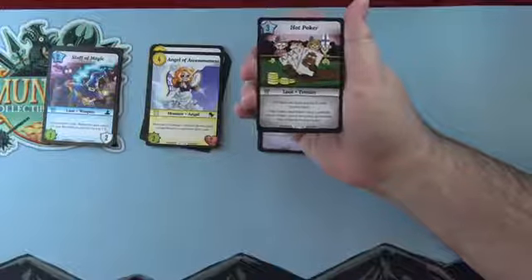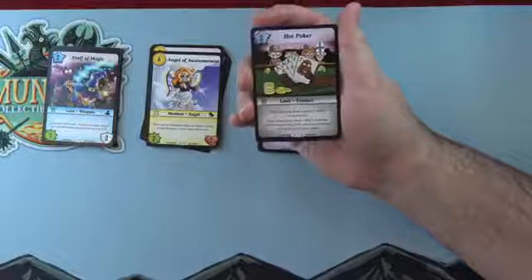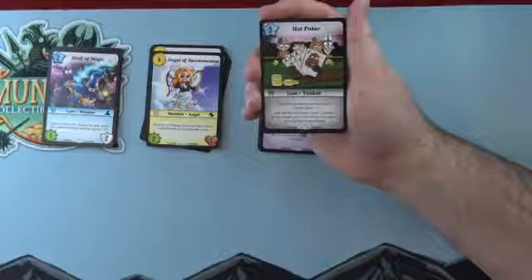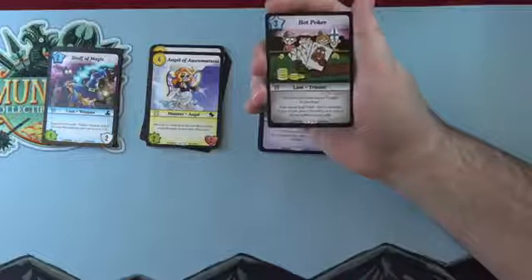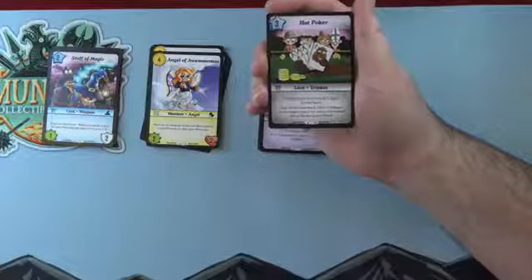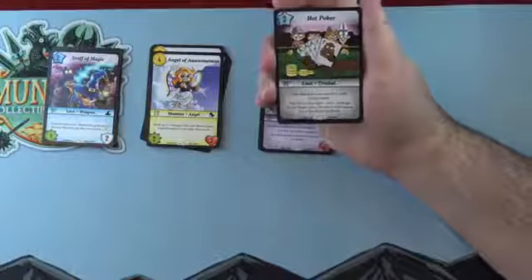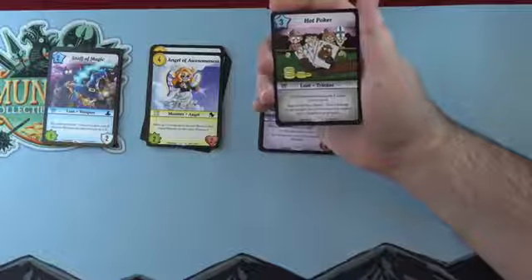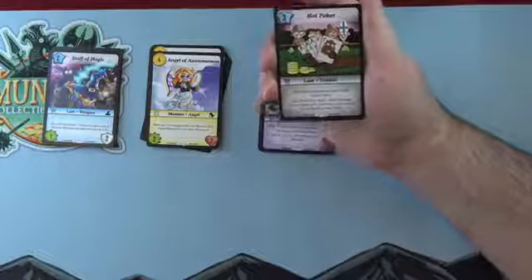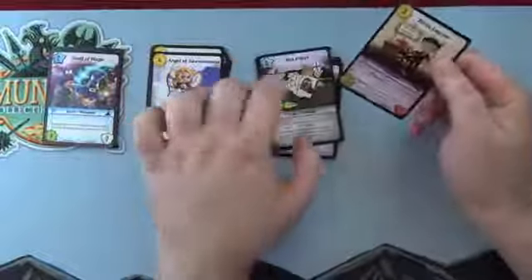The Hot Poker — three-level loot trinket, one of those trinkets you can search up with Up My Sleeve. Use when you have exactly five cards in your hand: zap, reveal your hand, deal one damage to any target plus two for every card named Ace of Spades in your hand. So the Ace of Spades is going to be an interesting card.